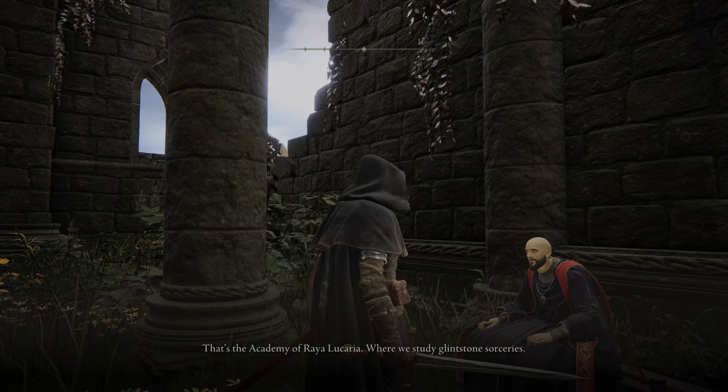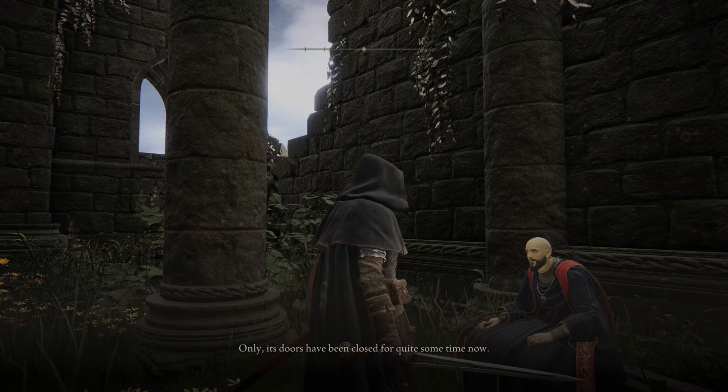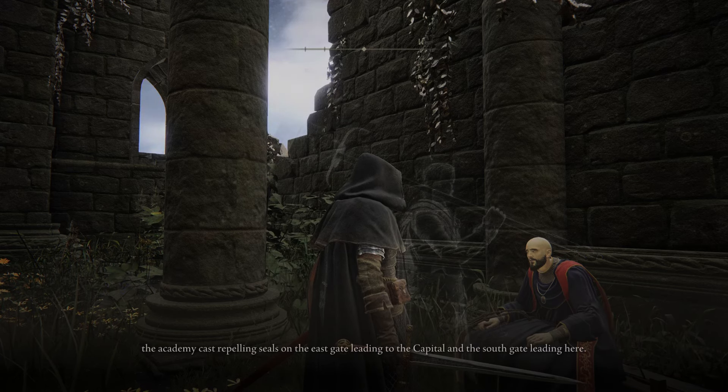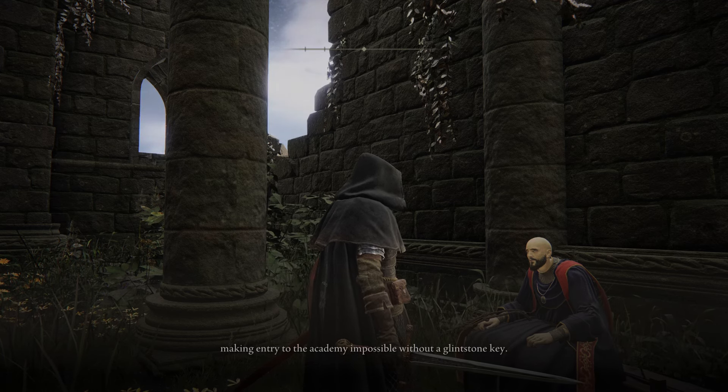The NPC says: 'I'm afraid my meagre sorceries are no match for your generosity. I can tell you what I know about this place. You've seen that structure to the north, towering over the water — that's the Academy of Raya Lucaria, where we study glintstone sorceries, only its doors have been closed for quite some time now.' Hint of the next story destination, I guess.